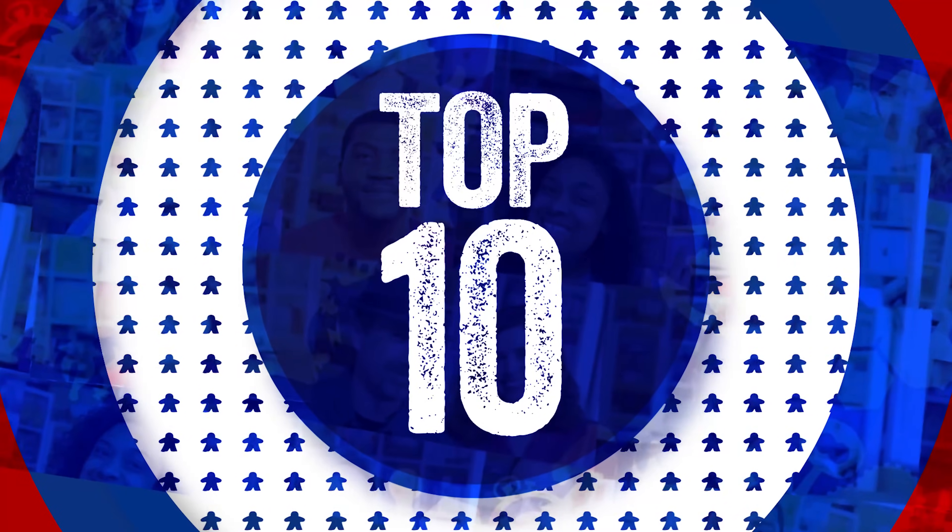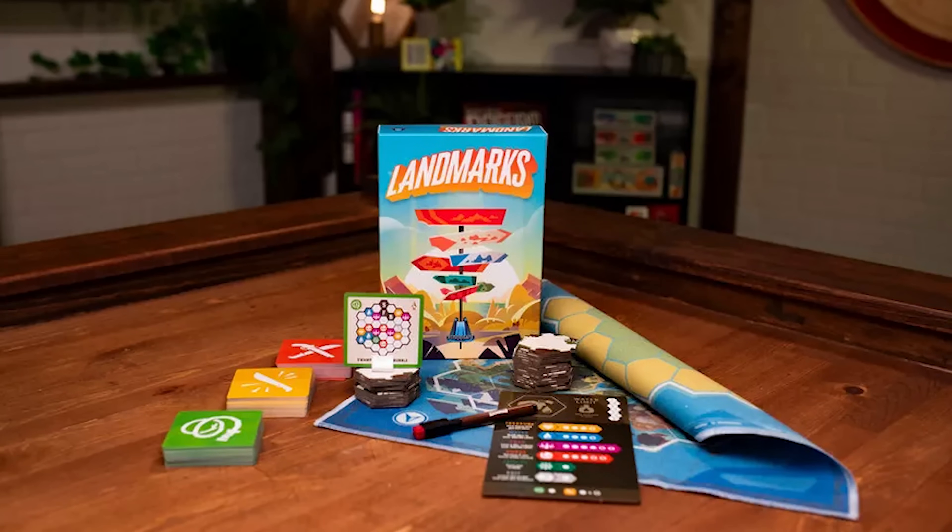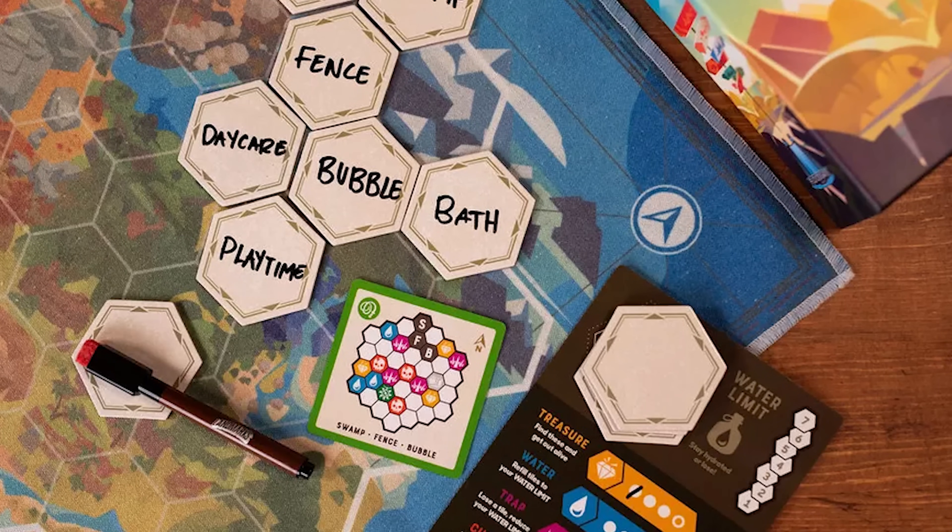Number 10. We have Landmarks from Floodgate Games. This is a word clue-giving game with a terrain element. One player is the guide who has the terrain card showing where the good stuff and bad stuff are, and basically that player has to use one-word clues to get the other players to place a tile somewhere on the board.